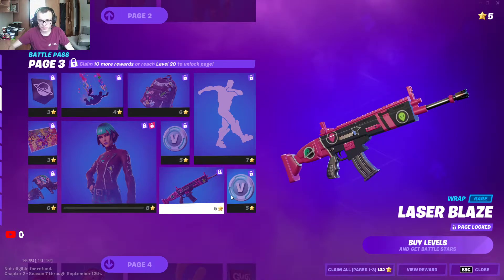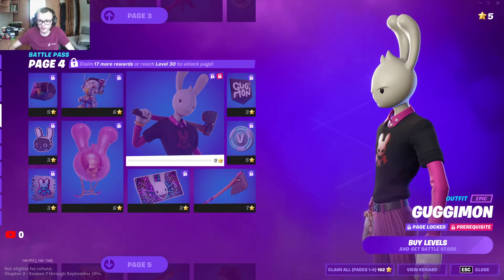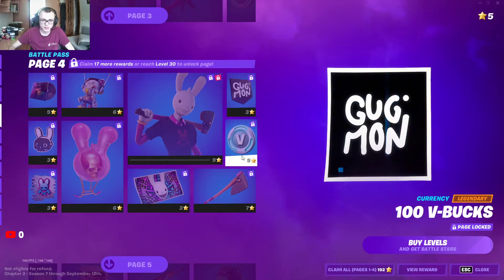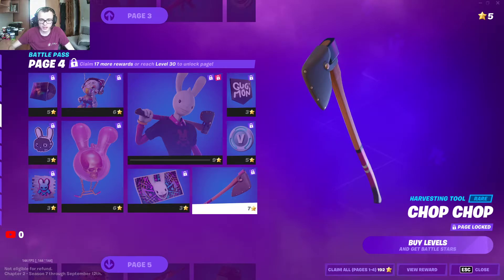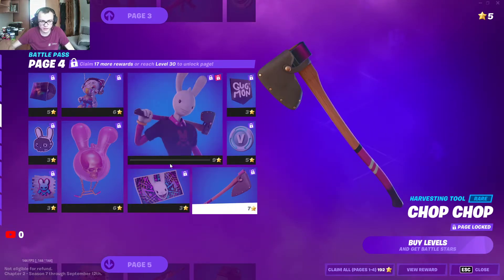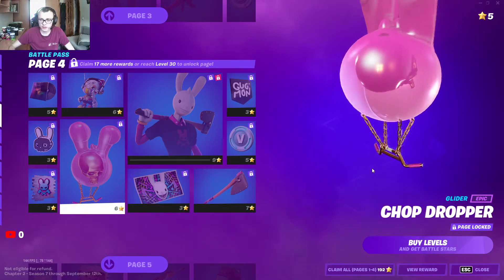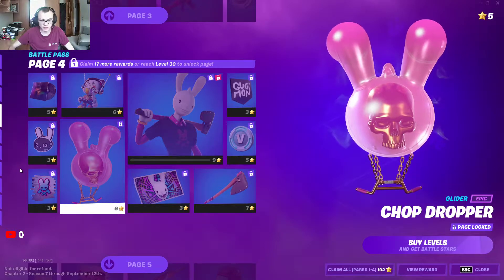Nice wrap and more V-Bucks. Okay, then a bunny skin, some more things. A really simple axe — I don't know, I don't like it. It doesn't look real with this strange head. That glider is dope — a skull in a balloon.